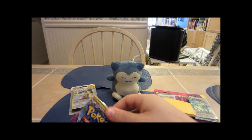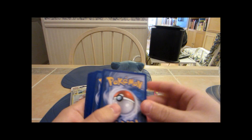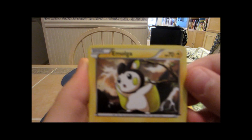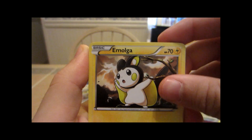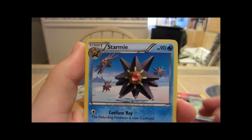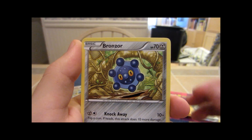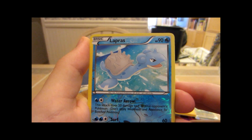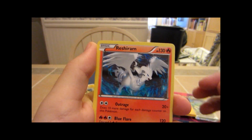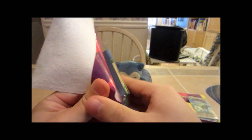Haven't opened anything from that set in quite a while. Let's see what I can get. We got Emolga, Sky Arrow Bridge — stormy, pretty nice artwork — Pidove, Foongus, Sneasel, Bronzor. We got a reverse Lapras, and our rare is a Reshiram. Not too bad — always like getting legendary rares. Pretty cool. Now I'll go to the EX Dragon Frontiers side.